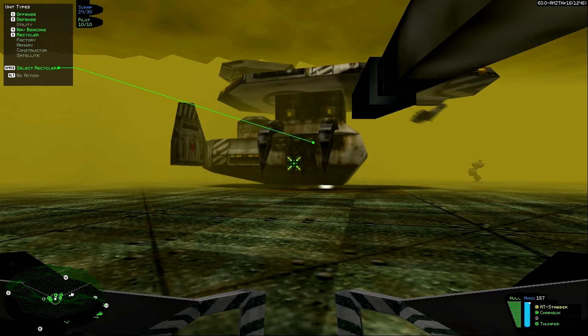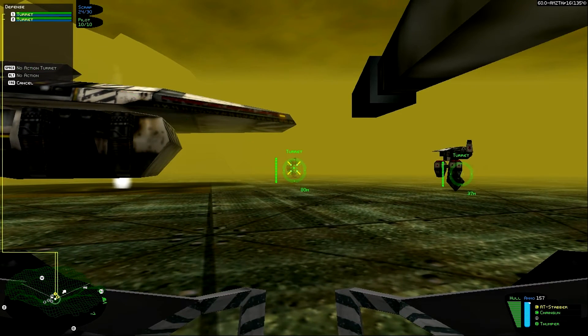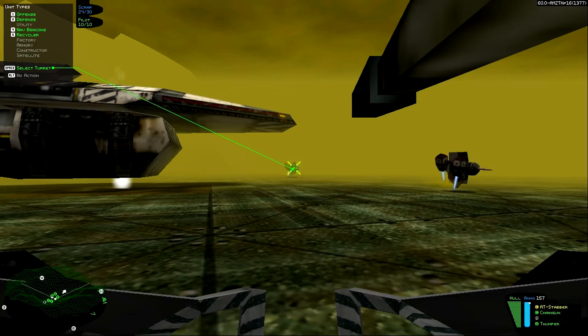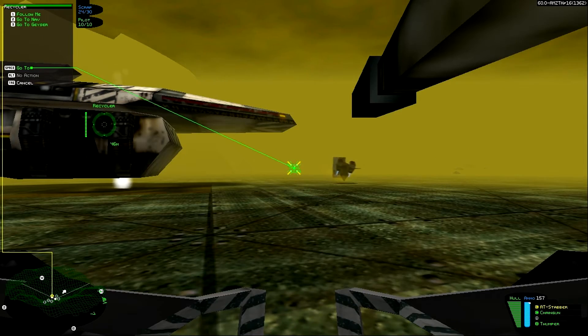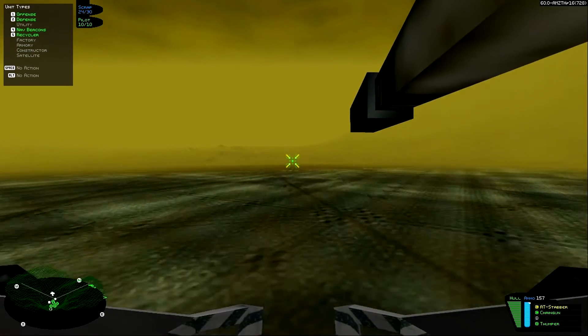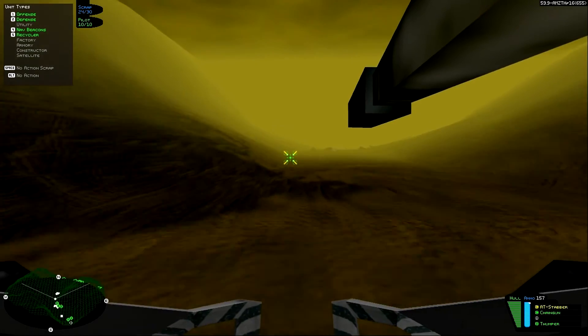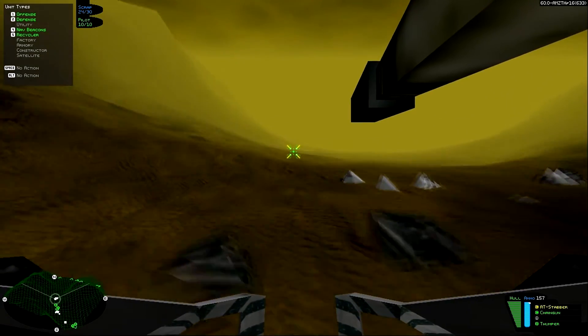We suspect that once they see you, they will attempt to retreat to their previous position. To prevent this, we have hidden a Golem walker near the entrance of the passes. As soon as the Americans choose the pass they are taking, order the Golem to the walker cutoff nav beacon — this will help prevent their escape. Destroy the recycler at all costs.